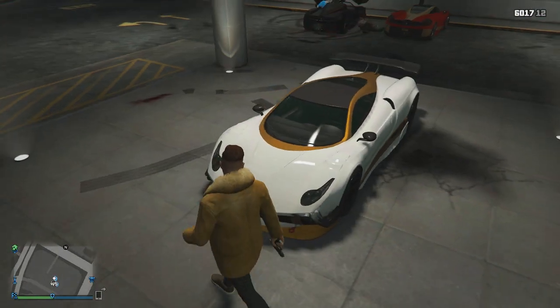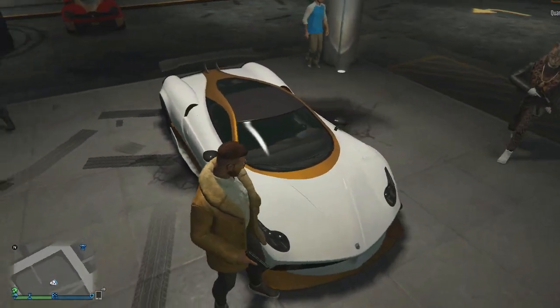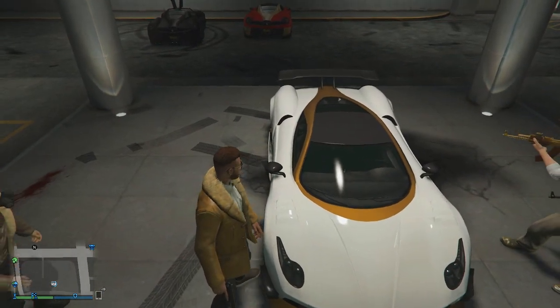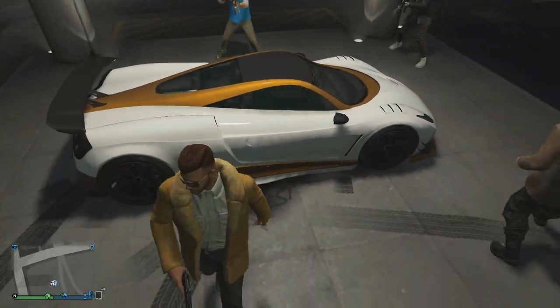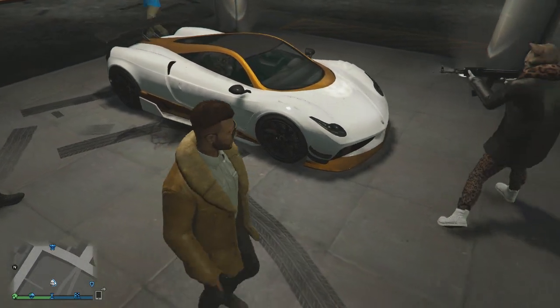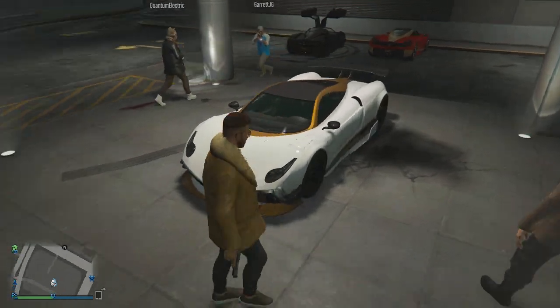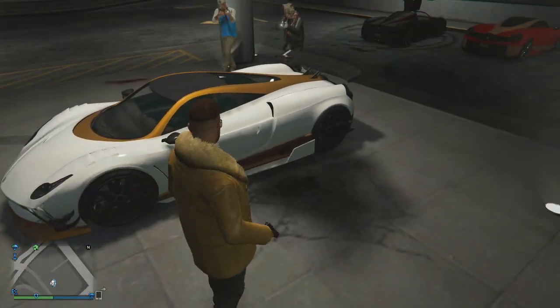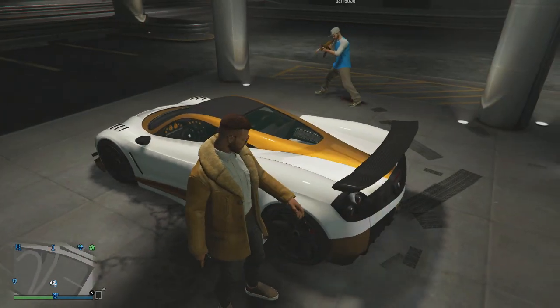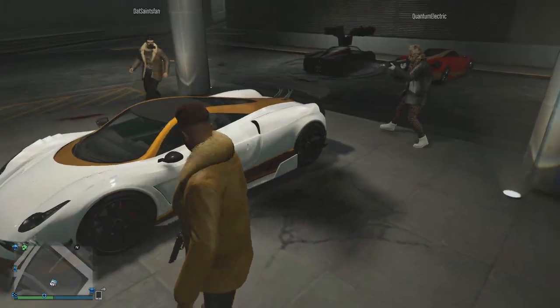I got a bronze with metallic white and the orange pearlescent to really give it that shine — got the spoiler too, obviously. I'm just gonna go ahead and say I won this one. It's super clean, basic colors — you can't go wrong with brown and white. It looks nice, but there's no custom plate on the back.